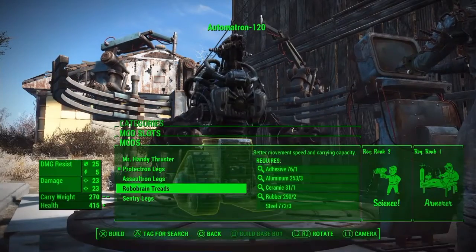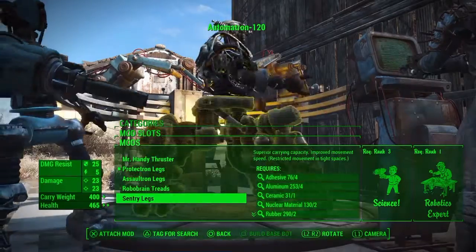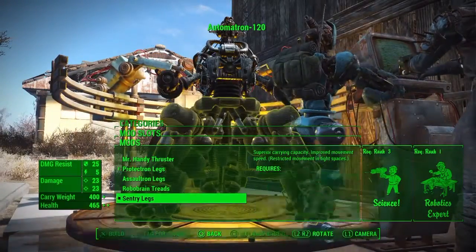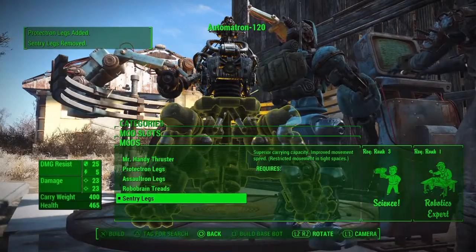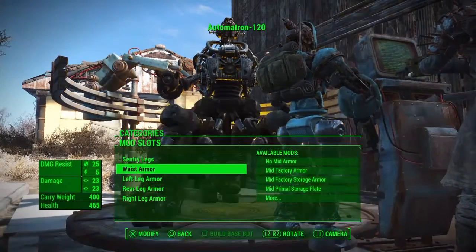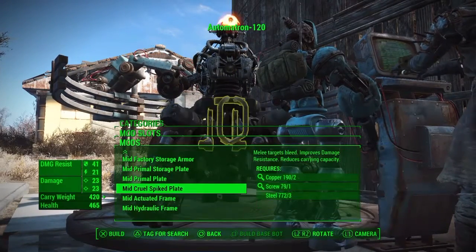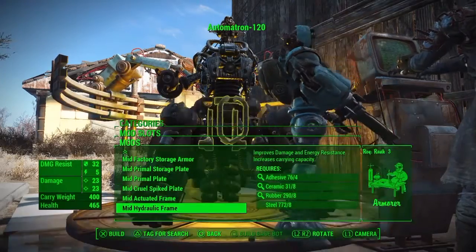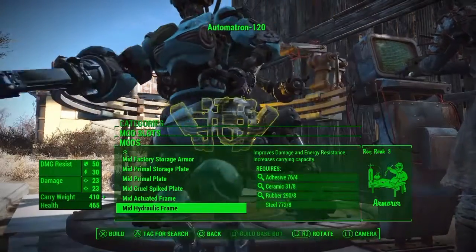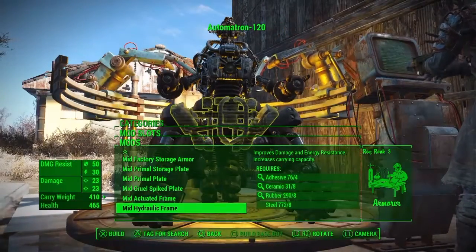For the legs, I'm definitely going to go with the sentry bot legs — one of them legs, definitely. Look at it. He's going to be a complete beast. I'm going to make him so he can literally do anything and no one can kill him. I need to add some good armour but I'm not sure if I should do it yet or towards the end, depending on the equipment I need or the junk.